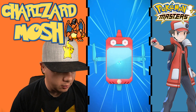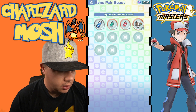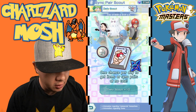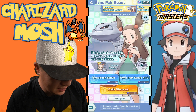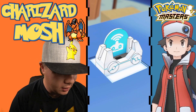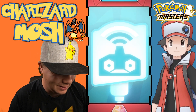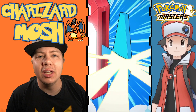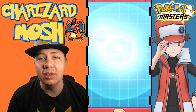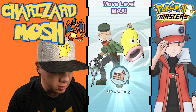We aren't gonna do too many single scouts, we're mainly gonna do the multi summons — I feel like I get better luck from those. We'll go ahead and do our daily discount of course, why not? I've seen people get lucky, unfortunately not me. Let me know down in the comments if you guys have gotten lucky pulling Jasmine and Steelix from a daily discount.